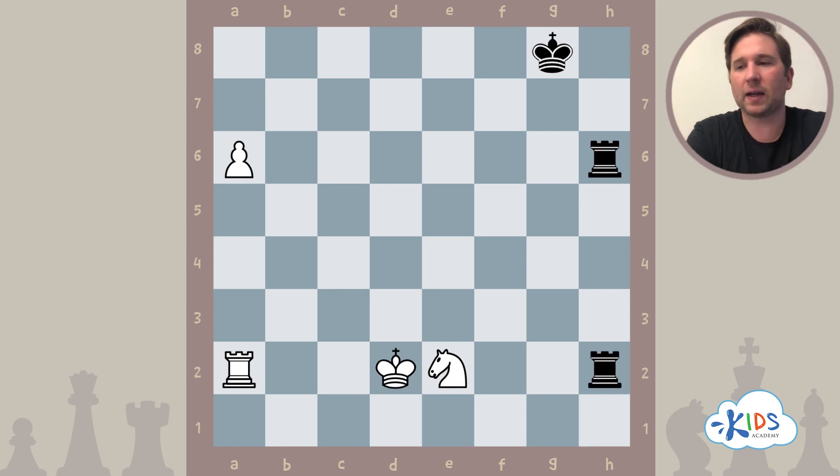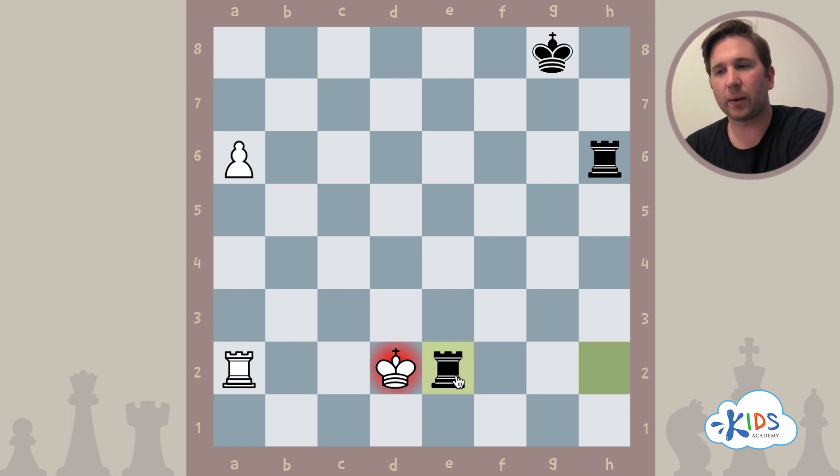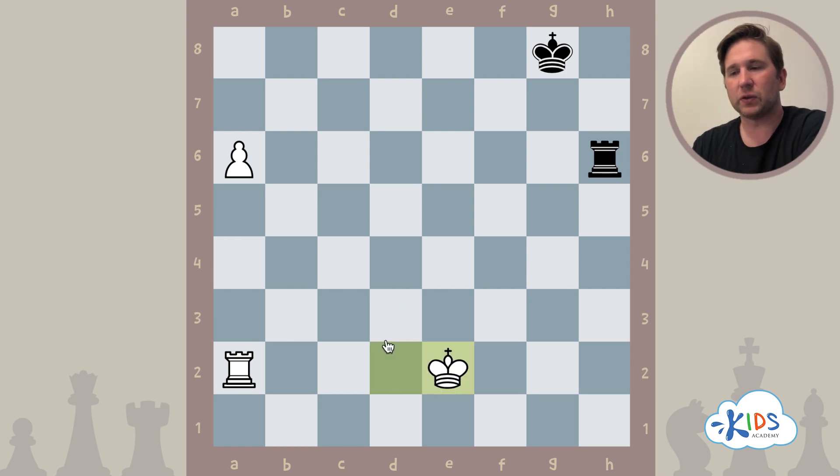In this game it's black's turn, getting a little more advanced here. Black has a very nice combination to set up a skewer and win. Right now the game is pretty even — white has a rook, a knight, and a very far advanced passed pawn that's two steps away from queening, but black does have two rooks. Black can use these rooks to advantage by playing rook takes e2 check.